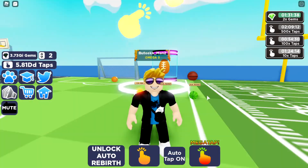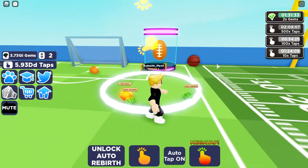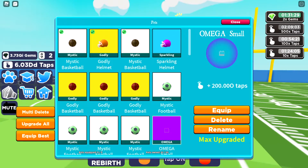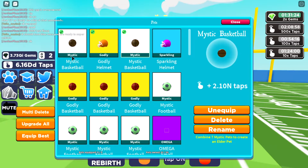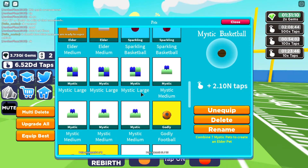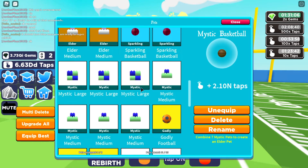Okay so I bought a bunch of eggs from the sport egg and this is what I got: a mystic basketball, a godly helmet, and another mystic basketball. The mystic basketball gives 2.10n taps, the godly gives 2n taps, and the other mystic gives 2.10n taps.